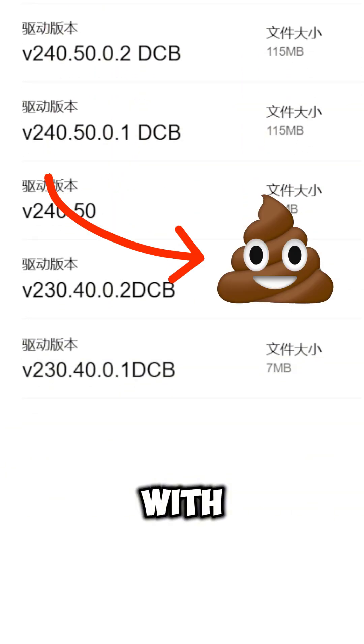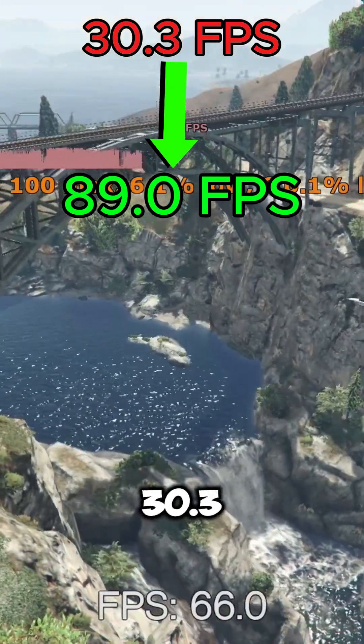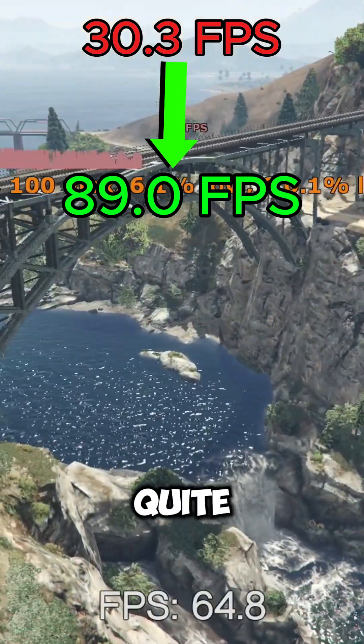So the problem lies with unoptimized drivers. In GTA V, we get an increase from 30.3fps to 89fps, which is quite the jump up.